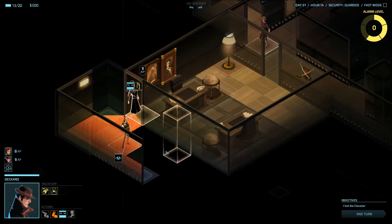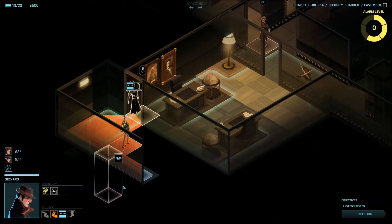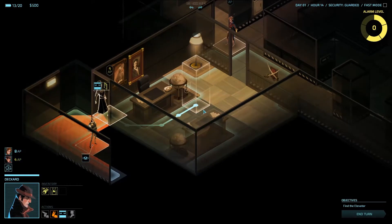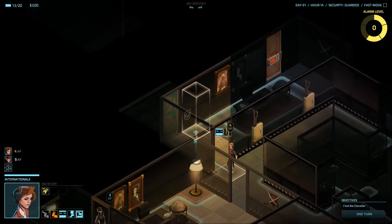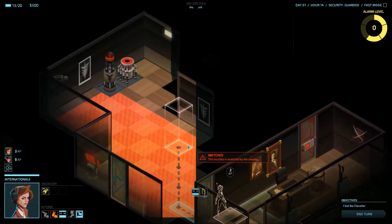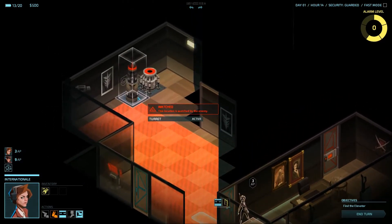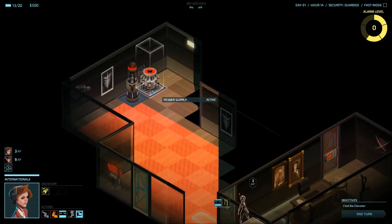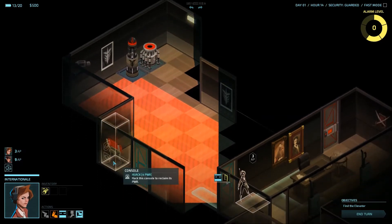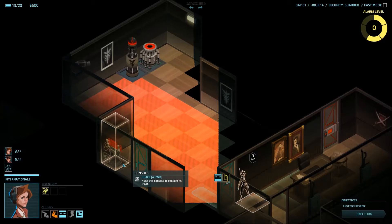This means that right now I'm stuck unless I use my cloaking rig, but I only like to use this thing in case of emergency since it has an eight-turn cooldown. So I'm going to hold him here and see what Internationale can find in her sector. Park her next to the door, scout the door, and here we can see a whole lot of security measures — a turret, a power supply, a camera, and a console. Now these consoles can be used to hack, and if you hack a console you get four power, which means more power available to hack any of these devices.